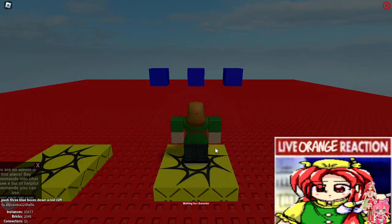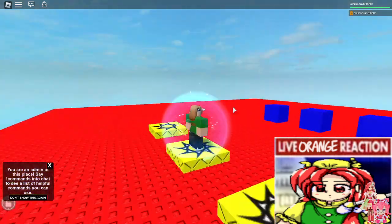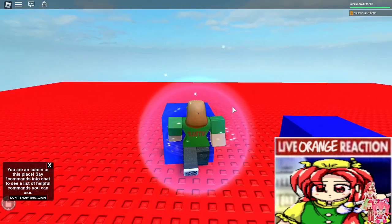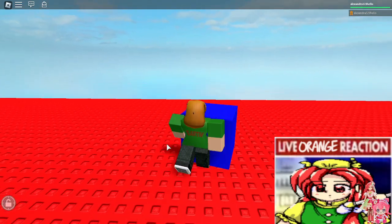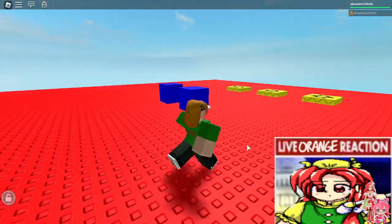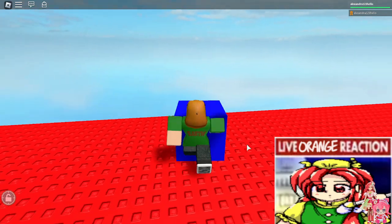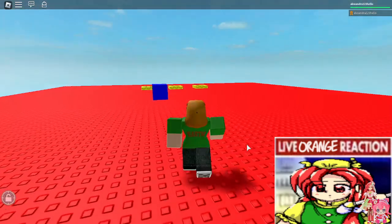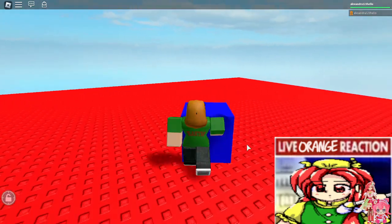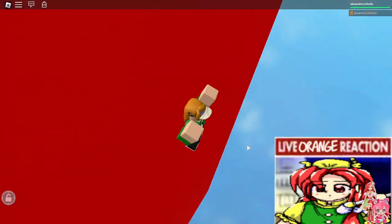The boxes are here and I am here. So what do you do in this game? You push three blue boxes down a red cliff. I intentionally made this game to be as eye-bleeding as I could within the retro studio engine. And yeah, that's it — you won the game. Now you can die.